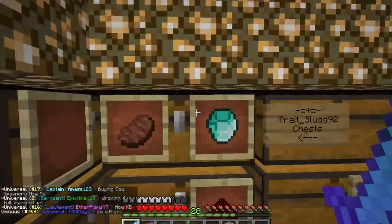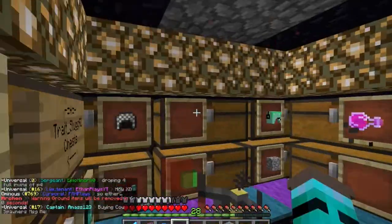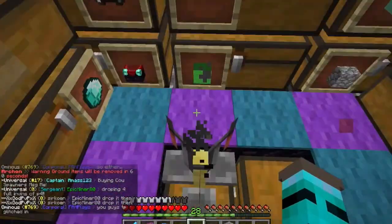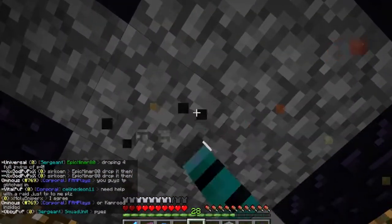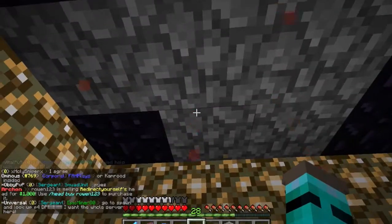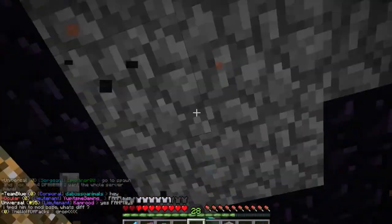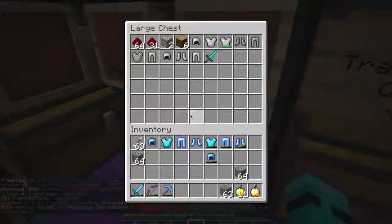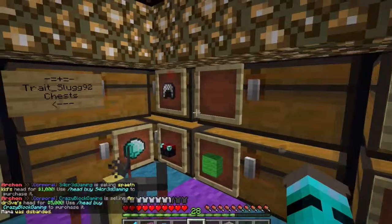Hey guys, I am back doing another episode of Factions. This is our new base — pretty well protected actually, because there's two layers of lava, then two layers of cobblestone, then two layers of water outside of this. And then this is just full of obsidian — I just have to get rid of this and put this roof here.